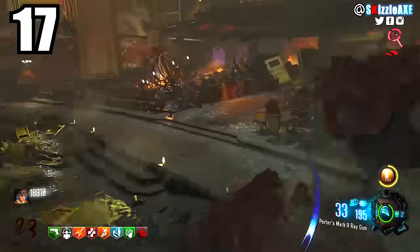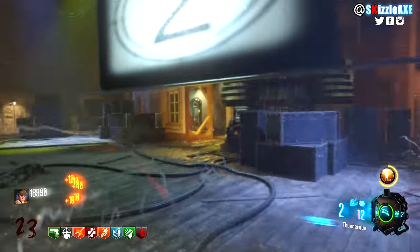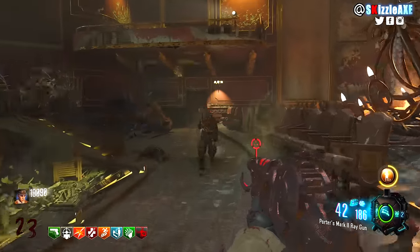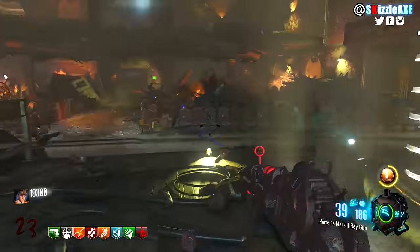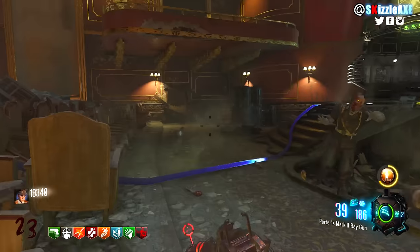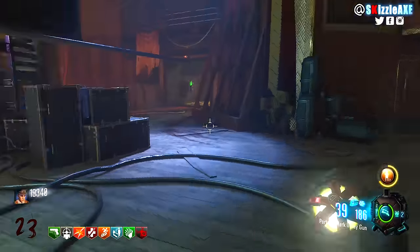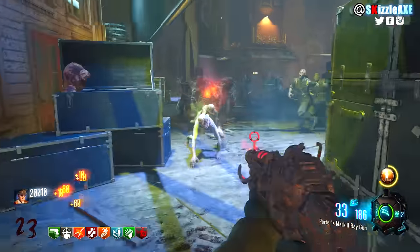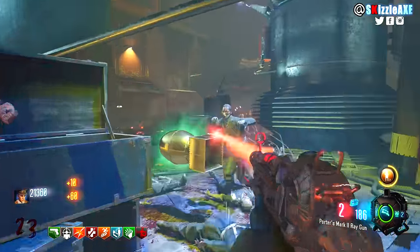Coming in at number 17 we have the Ray Gun Mark 2 — absolutely love this thing. But first of all it doesn't have that many ammo, and it's not gonna do you well compared to other wonder weapons once you're like on round 40 or 50. You're gonna run out of ammo real fast and then you'd have to rely on a Max Ammo — and only lord knows when you're gonna get that. So yeah, Ray Gun Mark 2 comes in at number 17 — after round 50 it's not gonna do you any good.